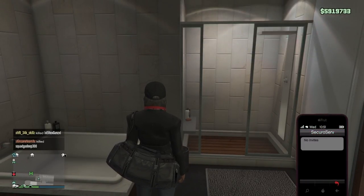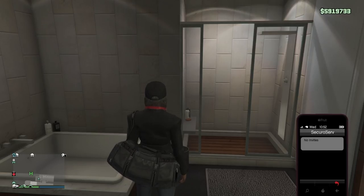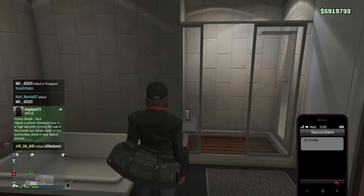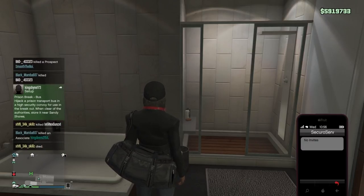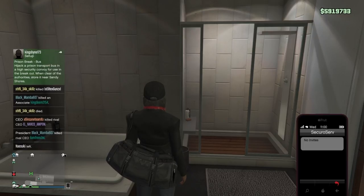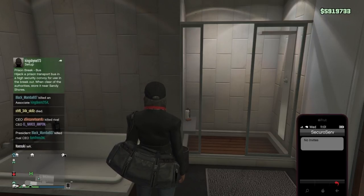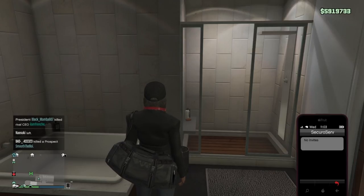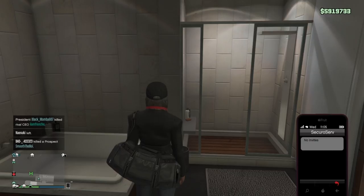When you're right there directly at the prompt, your friend is going to invite you to their CEO. When they do that, you're going to spam X to join through your phone and also spam the right button to get into the shower at pretty much the same time. What you really want to see happen is your character just goes straight into the shower as soon as you accept that request. You don't want to see your character outside of it. It can take a couple of tries if you're not familiar with this - it's very similar to the associate outfit glitch as well. You're definitely going to build the outfit based off of these headphones, so you need to do this first.